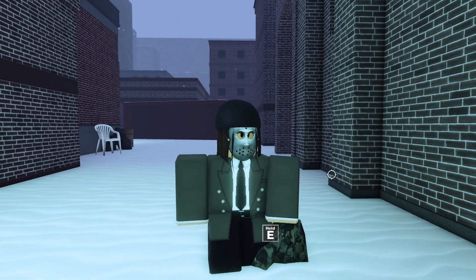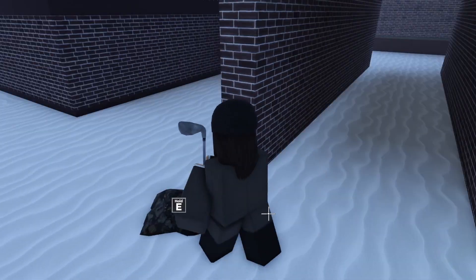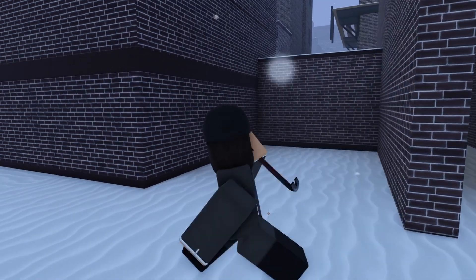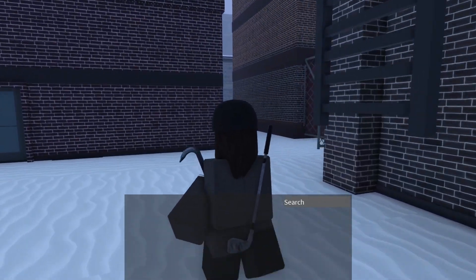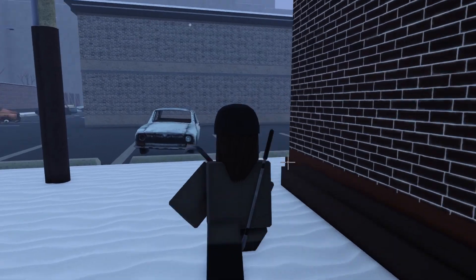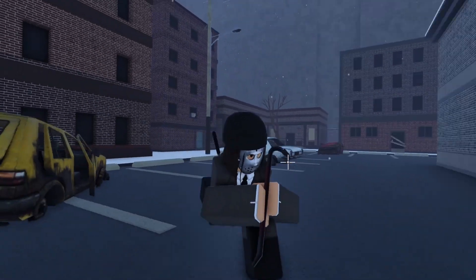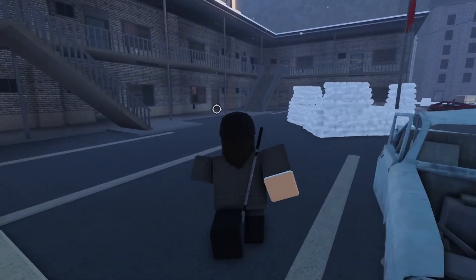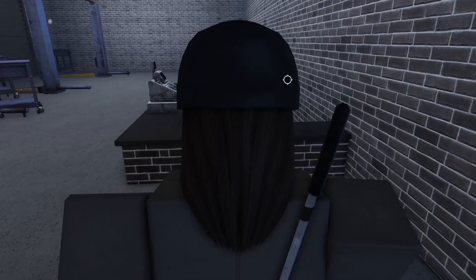I recommend going to some piles if you find them and getting some basic protective weapons. A crowbar is very useful because it can open safes unlimited times until you die, as long as you have stamina. We're already at motel, so let's go get some safes inside there.